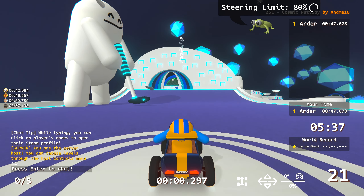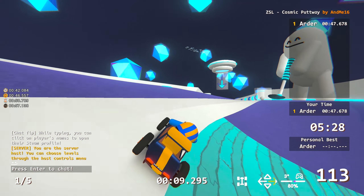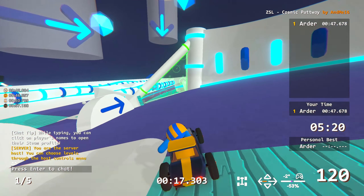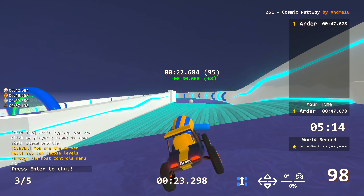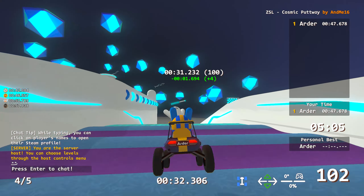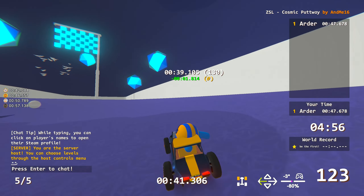Cosmic Puttway by End Me — and another slightly logical track, but it's more for decoration purposes. The ball shows you the ideal line for all the jumps and transitions, which is a really cool, nice idea. After checkpoint 3 it was just a bouncing ball, but the first part was pretty nice. I used it as a clue — I don't know if that was intentional, but if it was, it was really neat. Overall, as usual, a nice track from End Me. No hard elements, just a slightly grassy track.